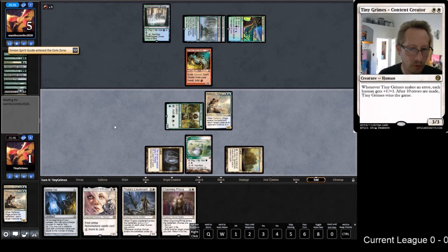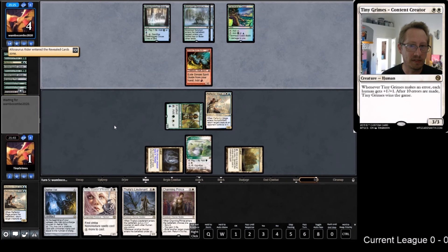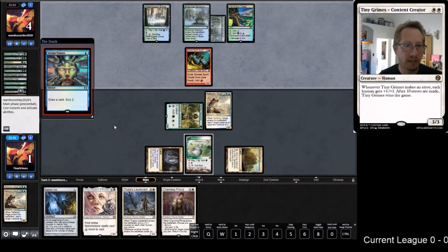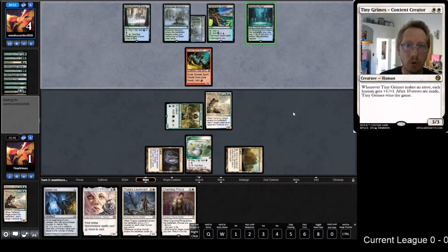Next turn being able to Lieutenant could be interesting. They played Once Upon a Time. So they're down to four life - I didn't realize that. Now a Mantis Rider off the top just wins. A Reflector Mage was very close to winning, only one off. The Lieutenant isn't the worst.